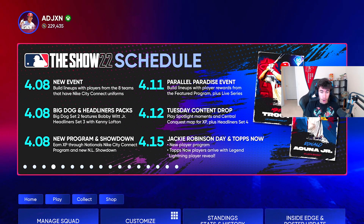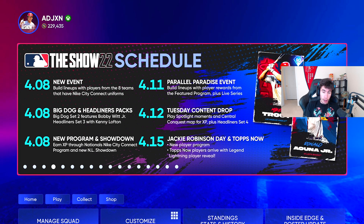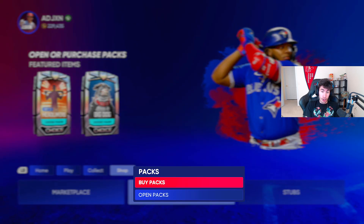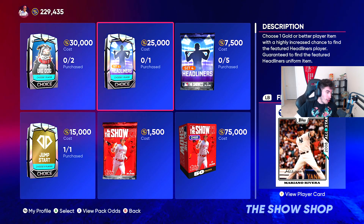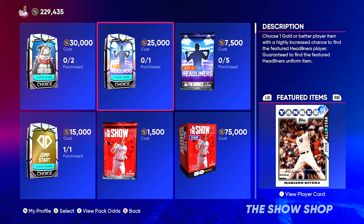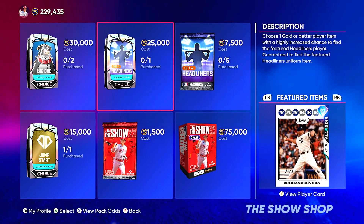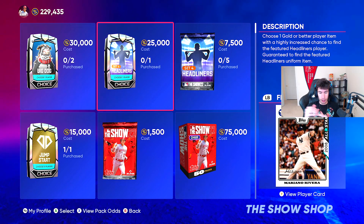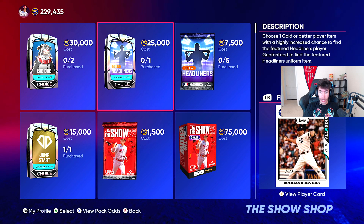But today's video, we're focused on the Tuesday content drop — spotlight moments, the Central Conquest map for XP, and headliner set four. So let's start with the new headliner. Big Dog is still in the shop, but we have the new set four headliner right here. 91 overall, 2008 All-Star Mariano Rivera. That's a pretty sick looking card. I like that card design — I like seeing real cards, actual baseball cards.